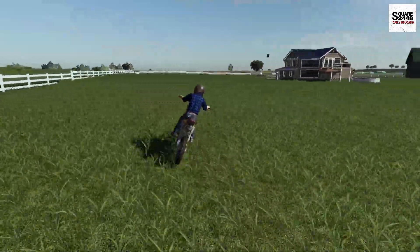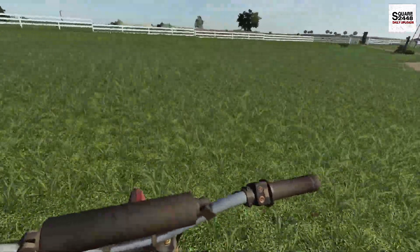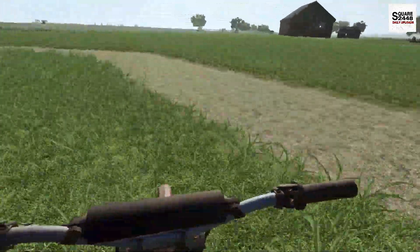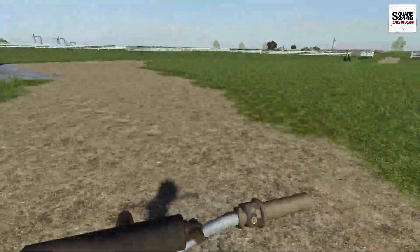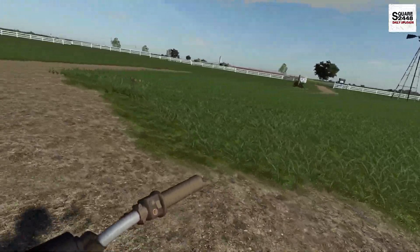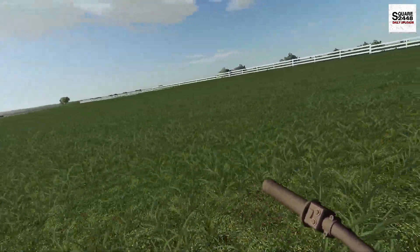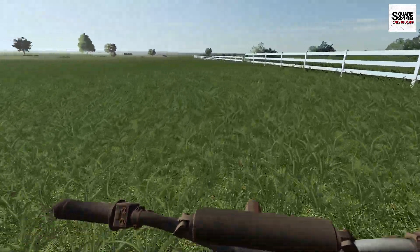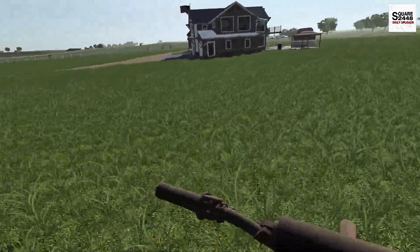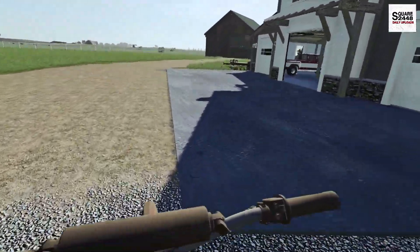We're switching from the dirt track to some high speed ripping around the property, since we have so much land and this dirt bike goes almost 45 miles per hour — so we are flying. I'm noticing once we get back from helping out the farmer, we're going to have to mow the grass. One thing about Texas, we don't have to mow every single day — it's almost every three to four weeks, which is awesome.